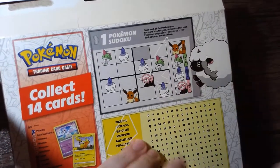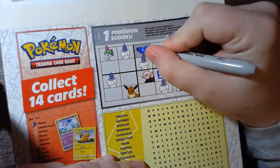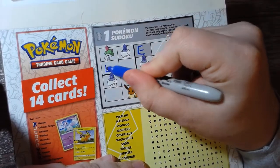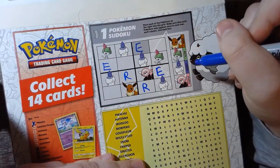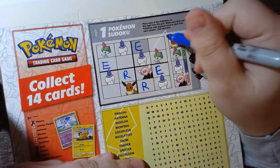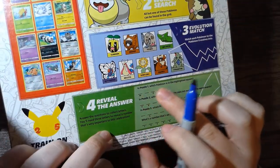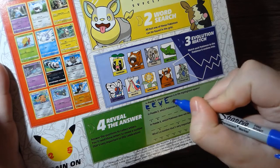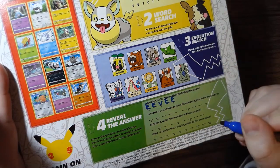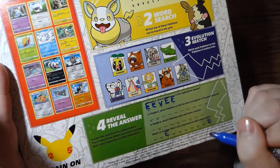There's also some games on the back, so let's go ahead and do the Sudoku. This would have to be an Eevee, which means this has to be an Eevee, and that means this one has to be Eevee too. If we look at the rows, all the Litwicks are filled in, so Stufful fills all of that. In Puzzle 1, which Pokémon is in the highlighted square? That's going to be Eevee. So we have Eevee here, Eevee here, and a V here.